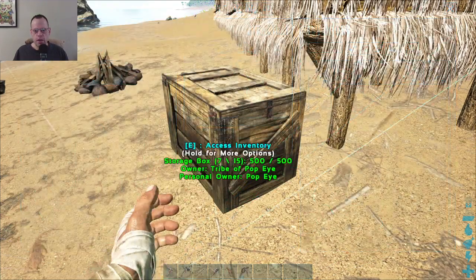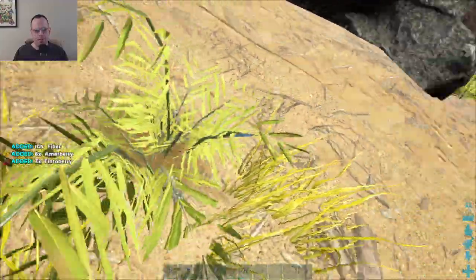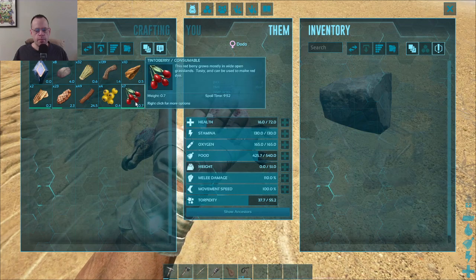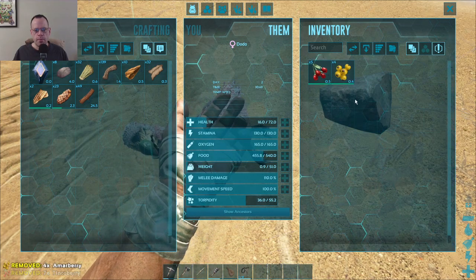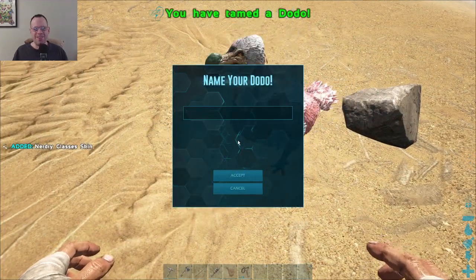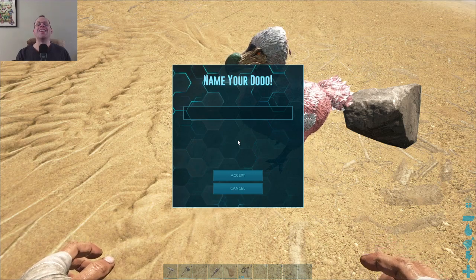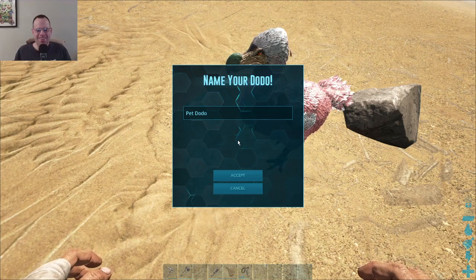Okay. How do I get out of the menu? Here's some berries. Stone. I got a dodo! Ha ha ha ha. All right.